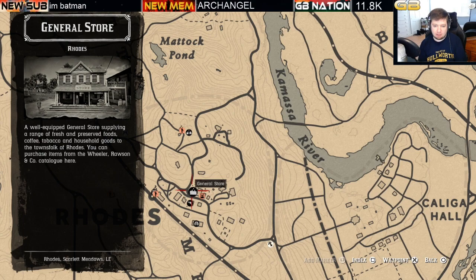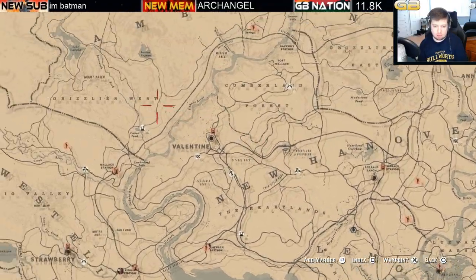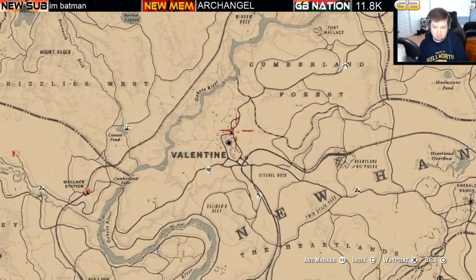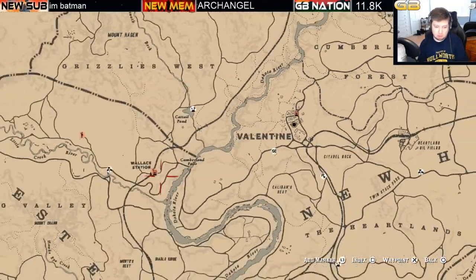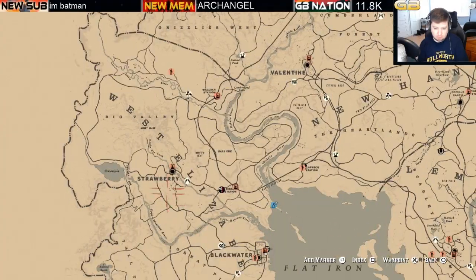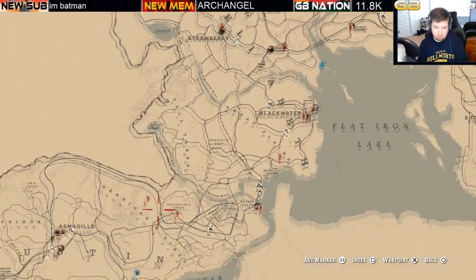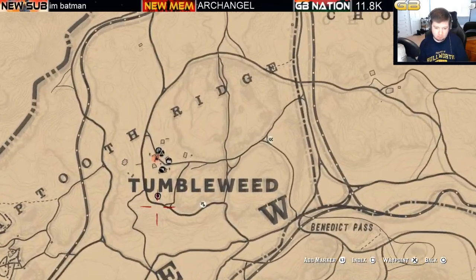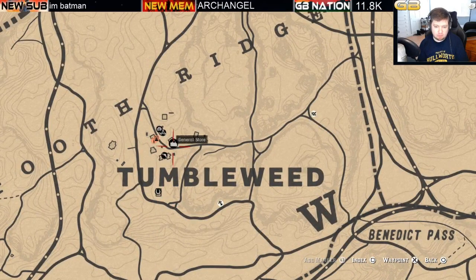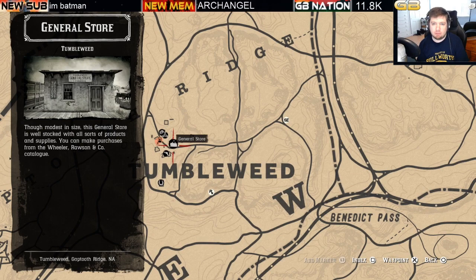If you can't find a tailor, just go to a general store. There's a general store in Rhodes as well as in Valentine, Strawberry, and Blackwater. You have to go all the way out west to Tumbleweed for the other general store. This is where you can always find most of the limited stock clothing items, except for the masks — for that, we'll have to go find Madame Nazar.